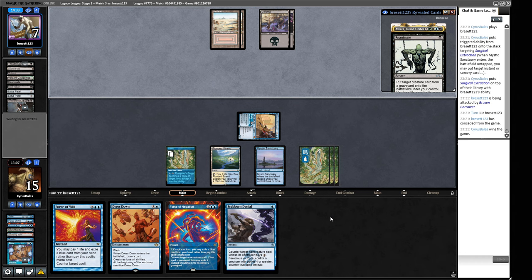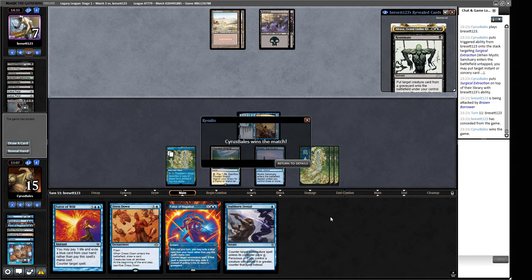We are 3-0 with Mono Blue Phyrexian Depth Nought! Pretty cool. This deck feels good — it feels nice to be playing some Brainstorms and Ponders. I haven't played a lot of them this month and I'm a big fan. Let's get round four and see if we can keep the train rolling.